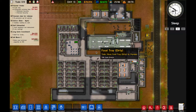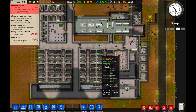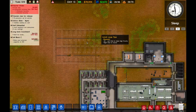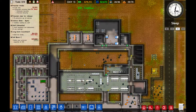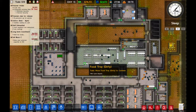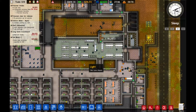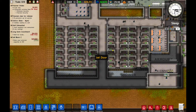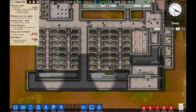Hello everyone, and welcome back to our Prison Architect Gangland series here on the Project Sim channel. Today we are going to finish building this cell block and maybe some other things. We're just going to play and see what happens. I'm pretty excited. I think this prison is progressing nicely.